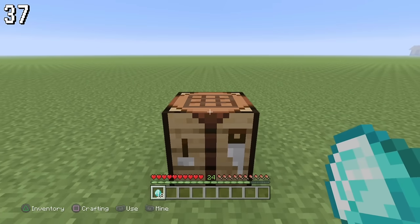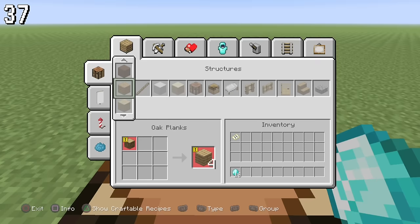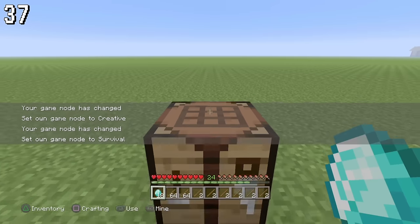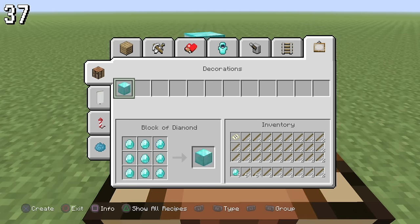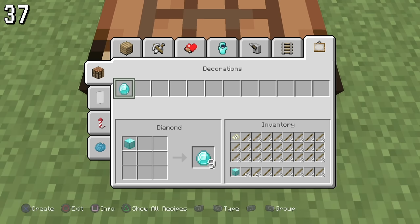Here's another duplication glitch. If you have 18 diamonds, face the crafting table, fill up your inventory with blocks that can't interfere with crafting, then hit the decorations tab and hold X. Your items will duplicate very fast, and after about 30 seconds you'll be able to build a diamond house. Don't do the glitch facing down at the face of the crafting table, as it will interfere with how the glitch works.